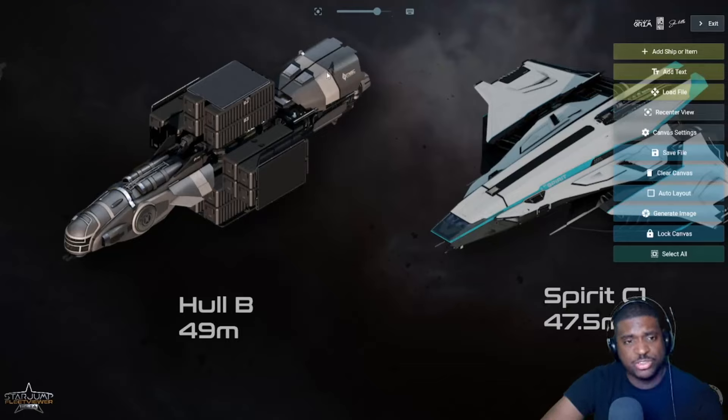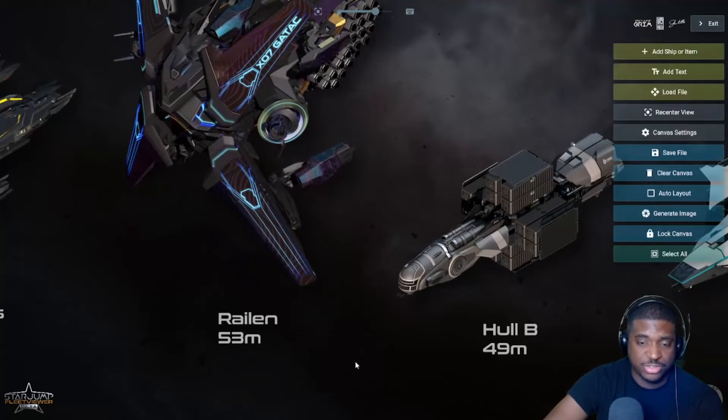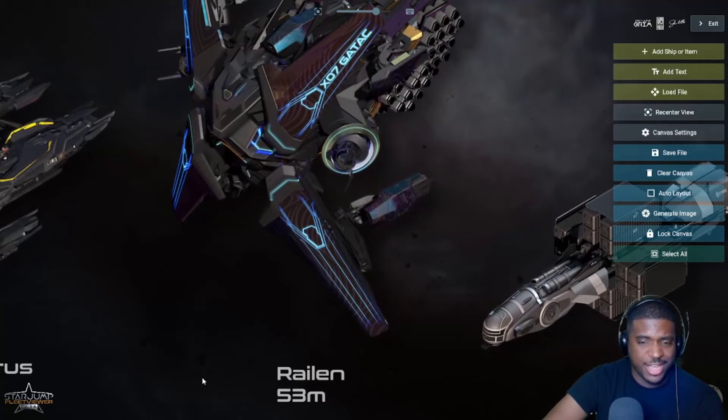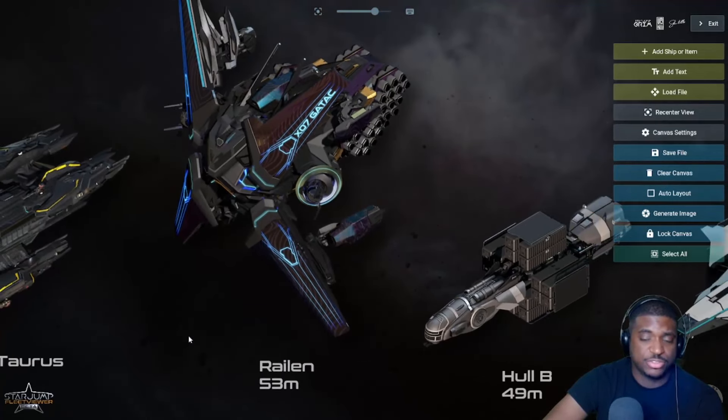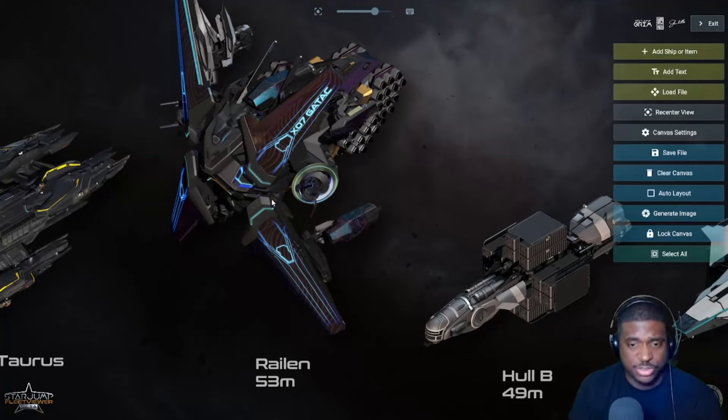The Hull B isn't really on CIG's radar to get released anytime soon. The Railing is a very interesting addition — it's currently in development, and rumors have it slated for Alien Week. That would be a good time to release it. Right now we don't really have a good industrial alien hauler-type ship in the verse. Most alien ships are just combat ships, so having something like the Railing is going to be a big deal.